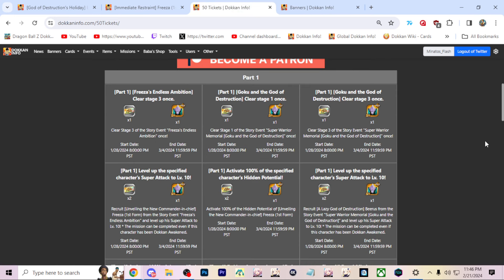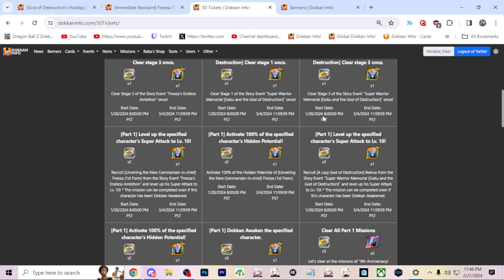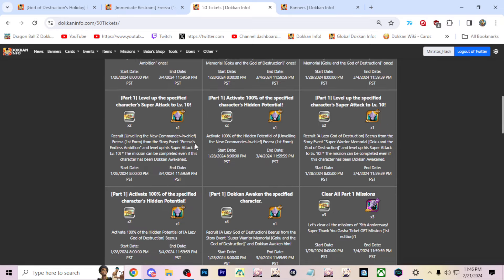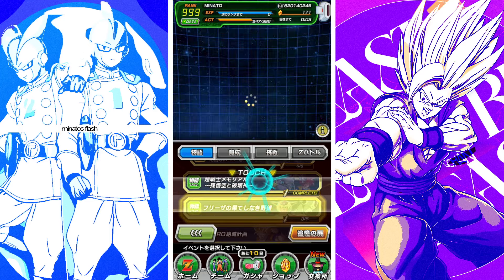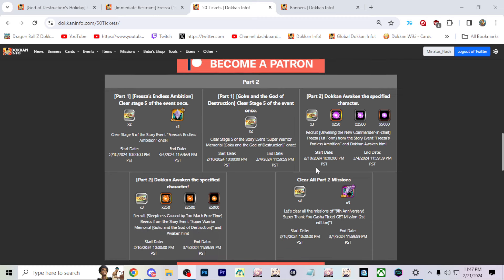You just want to go through the game and farm those units — the Bierce and the Frieza. Clear Frieza's story events and Bierce's story events a couple of times when they come out. Get Frieza and Bierce to SA level 10 and enable them. You also want to Dokkan awaken Bierce in Part 1. In Part 2, go ahead and awaken Frieza to TUR and awaken Bierce to LR as well, then clear stage 5 of the events to get some extra tickets.